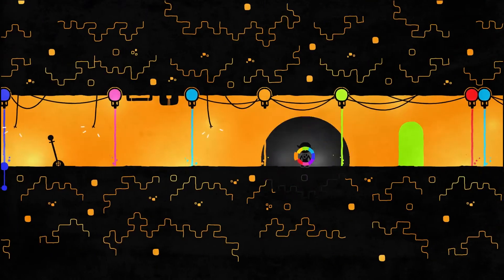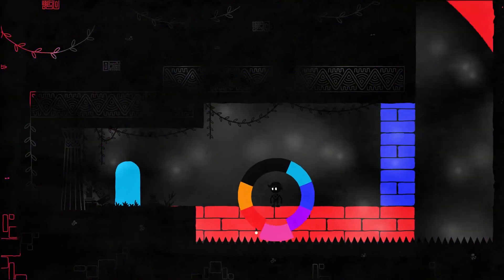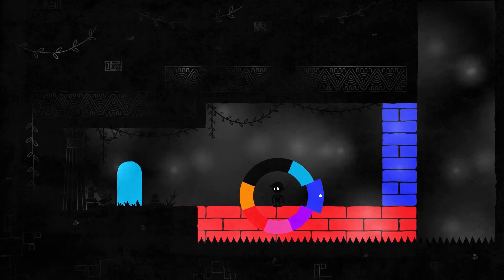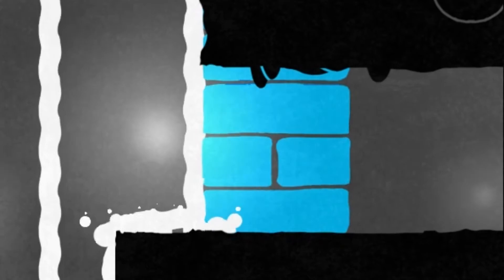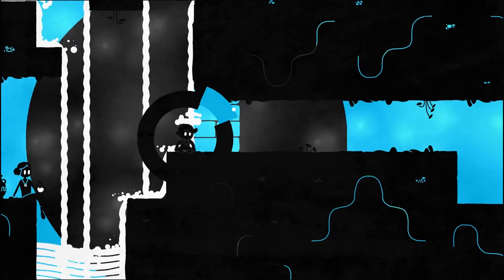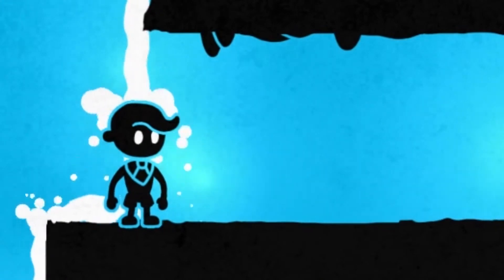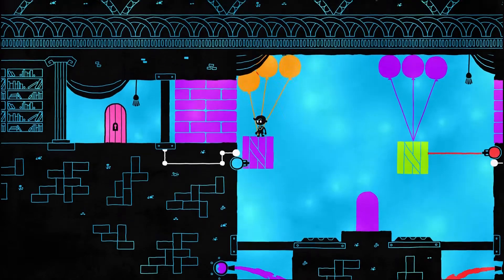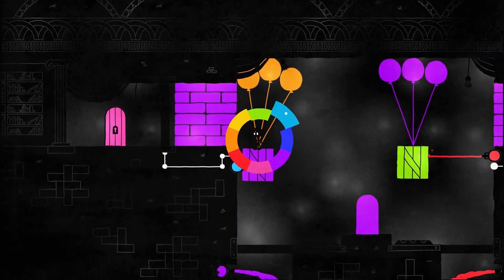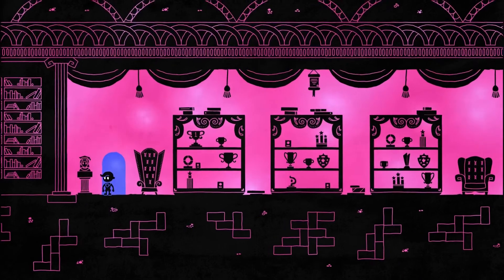The more colours you unlock, the more puzzles you can solve. The puzzle solving works like this: there are objects in the levels that you have to move or get past. Say there's a light blue block that you have to get past — what you gotta do is change the background colour to light blue, and the block will blend into the background colour and cease to exist, and you can just walk right through it. As a game mechanic, I think this is really cool. It does seem pretty unique.